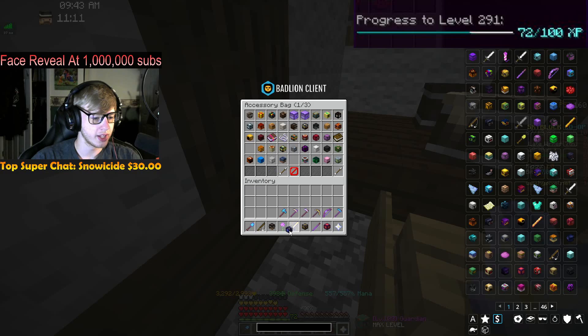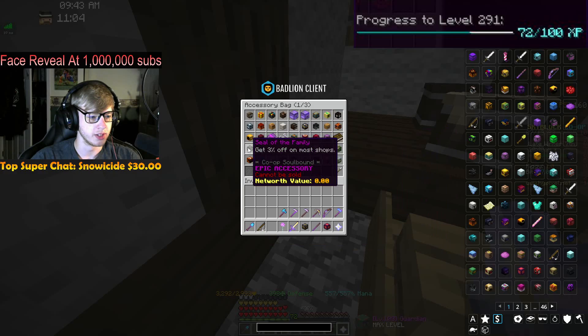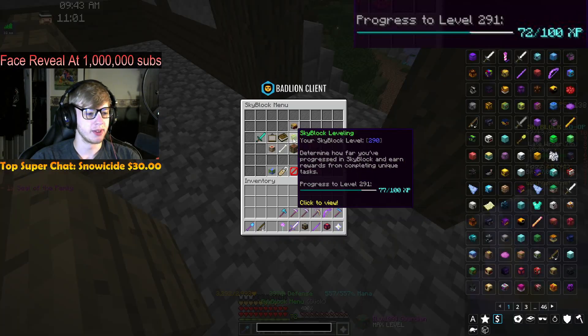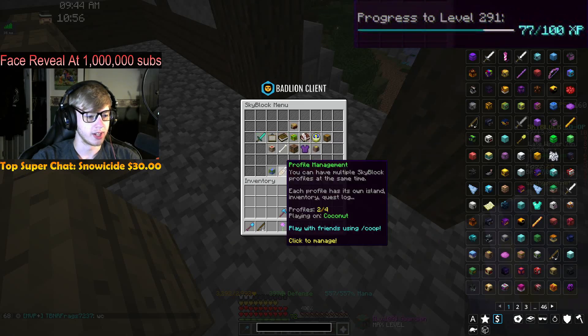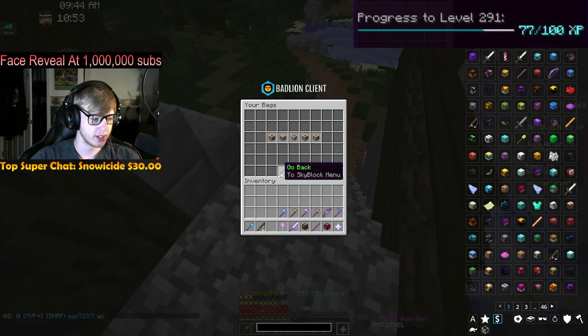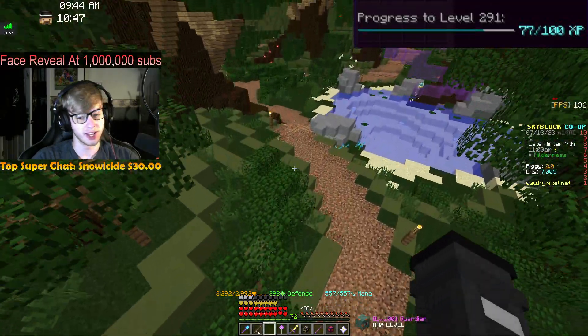We're gonna put that right there in the accessory bag. We do need to recalculate all three of these realistically, but yeah, that's another upgrade — 77 to the next skyblock level. Our accessory power is 936, so we're getting closer and closer to 1,000, which is pretty nice.